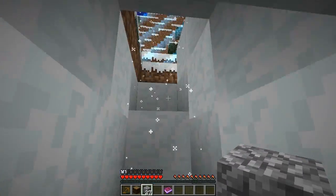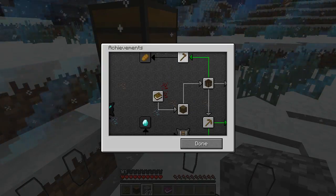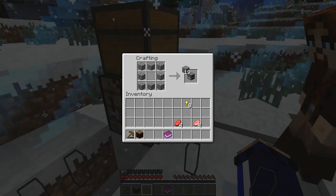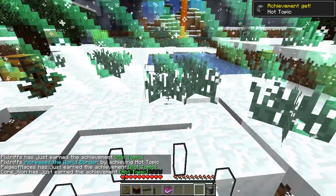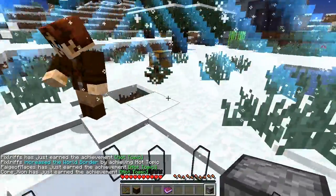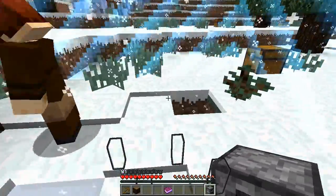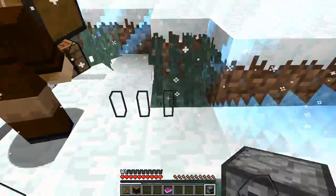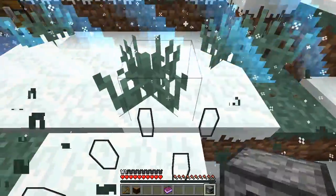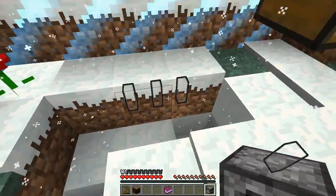That is an interesting staircase we've got going on there. Achievements inbound — let's take a quick look at the achievement tree. To start us off with Hot Topic. We may as well bring the crafting table and stuff down with us, although there are some chests up here on the surface worth getting. We can smash the grass while we're up here to get seeds, because one of the achievements is baking bread.